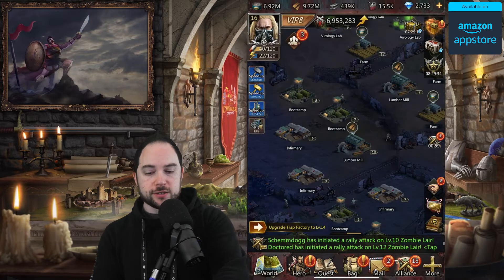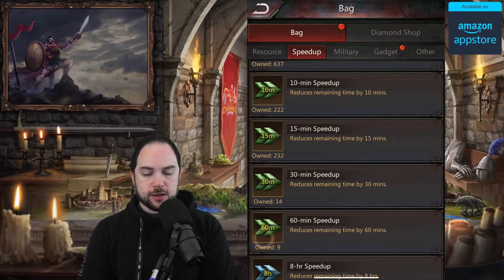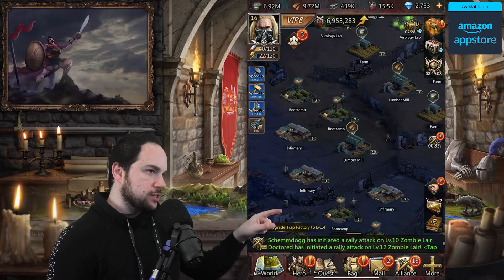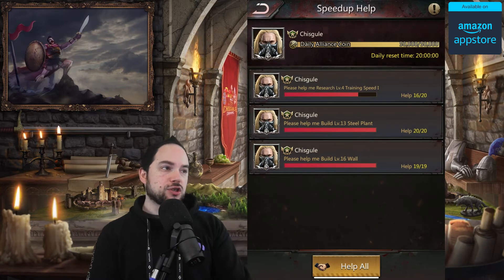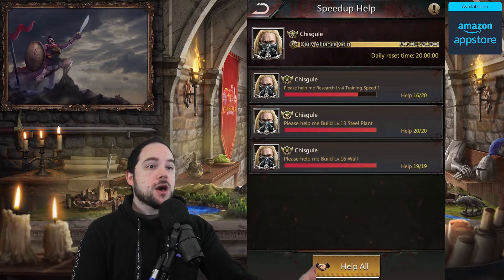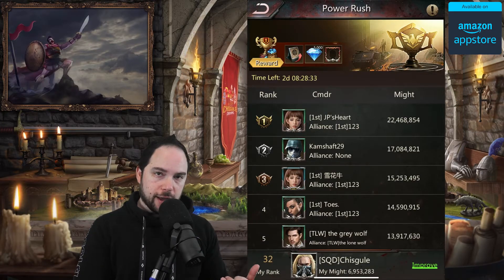Tip number two: use your speed-ups early on to power up. I'm aggressively using speed-ups and still have a ridiculous amount of research and universal speed-ups. Use your building and research speeds fast and early to gain power. You may want to wait until you've been helped the maximum number of times — check that by tapping the little hands on the right-hand side of the screen. Every time I build or research something right now I save 20 minutes, and you'll make dozens and dozens of upgrades, so it adds up. You want to use speed-ups to power up because there are events that reward you for it, and you can only get into a good alliance if you have higher power.